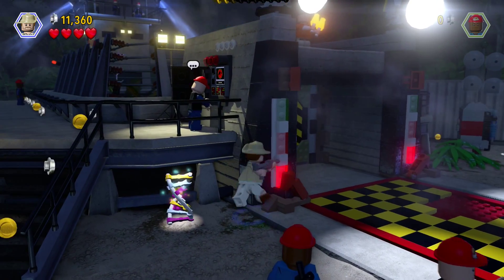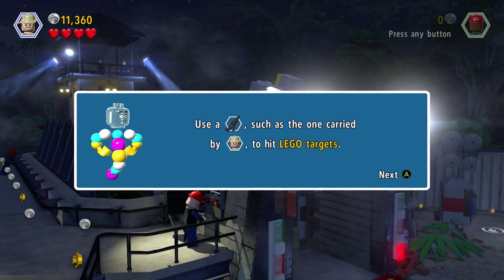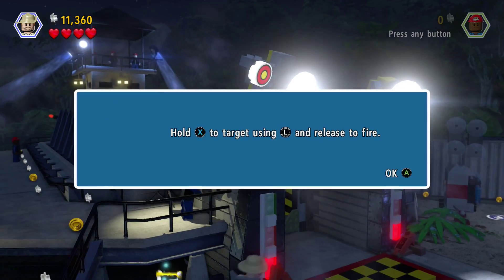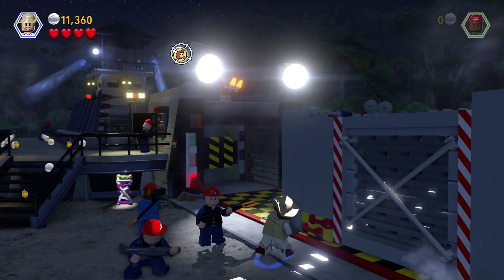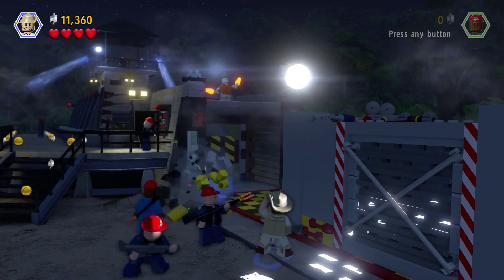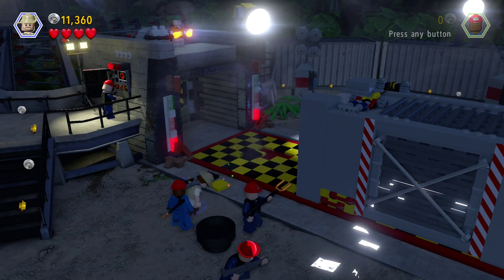How does this panel work again? Here, let me give you a hand. Use it to carry and hit Lego targets, I guess. I know about that. Hold it. Aim. There we go. I don't know if that was good or bad.